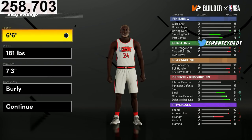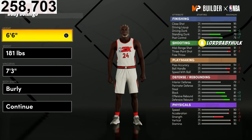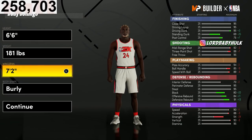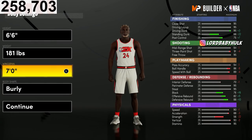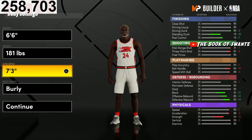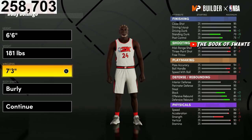This is the highest height you can be with this wingspan. I could go lower to get deep range, but I'm making a lockdown. 7'0" or 7'3"? I'm going to go 7'3" for this lock — since everyone's going to be taller with all these builds, I'll go 7'3" to appear bigger than we are.